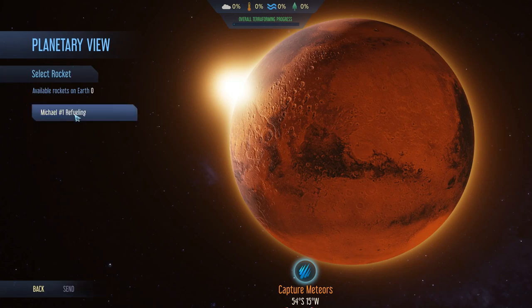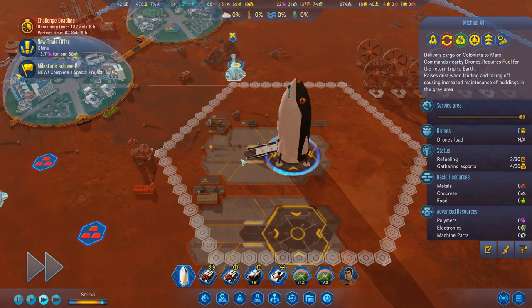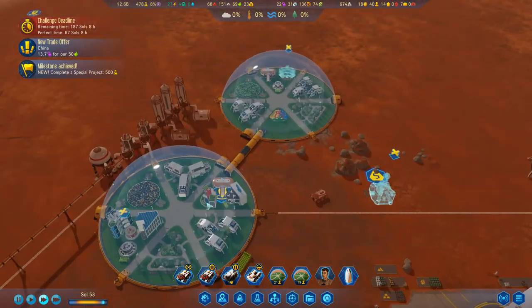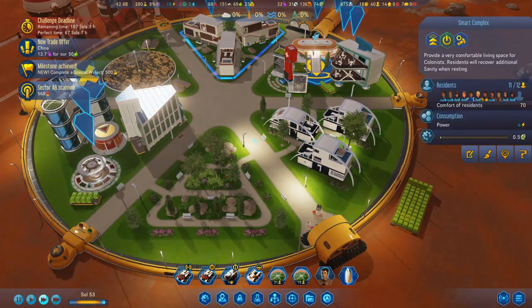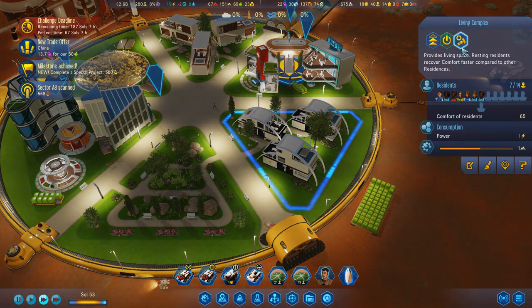Revealing. Send. It better not put a meteor storm right on top of my base because that's going to be a total disaster. We've got smart homes and they're packed straight in. So now let's get you out of here.